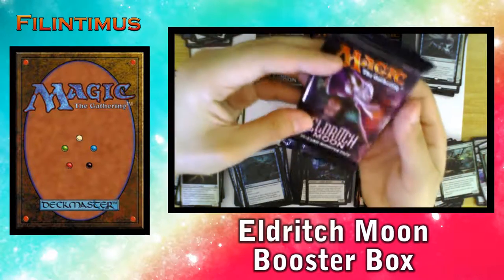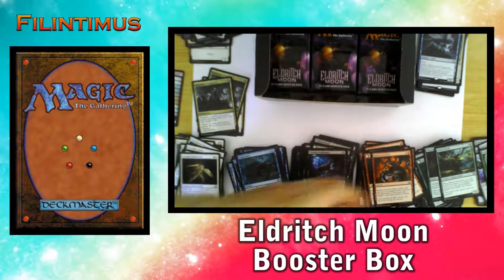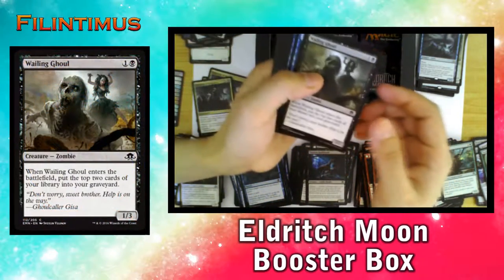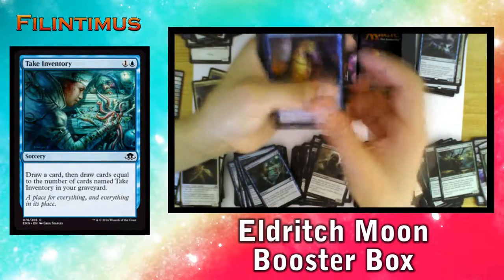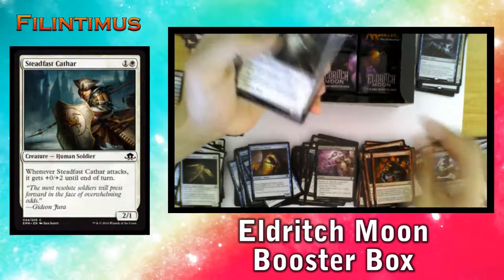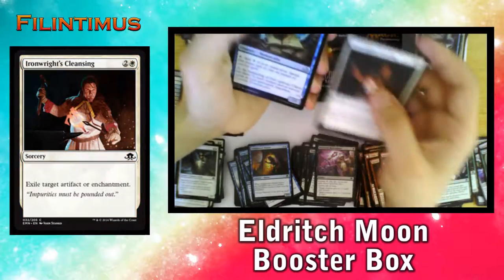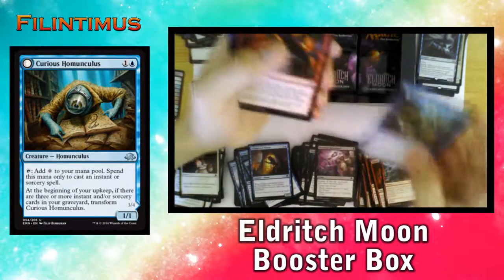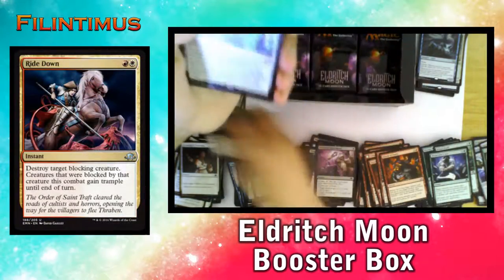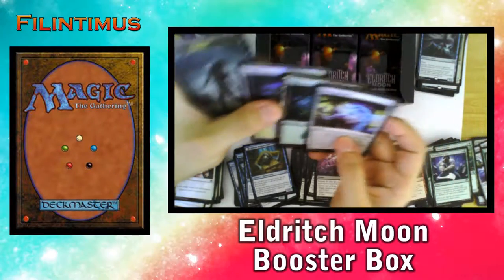So far the Tamiyo packs have been the best, while the werewolf packs are not giving us our mythics. Wailing Ghoul, Take Inventory, Enlightened Maniac, Barrowed Malevolence, Woodcutter's Grit, Steadfast Cathar, Galvanic Environment, Ironwright's Cleansing, Criticisms Unlocked, Shreds of Sanity, Abundant Maw, Bright Down, and a Soul Separator — a rare.